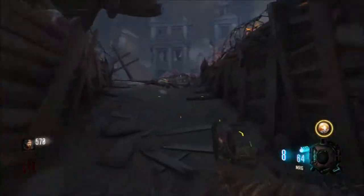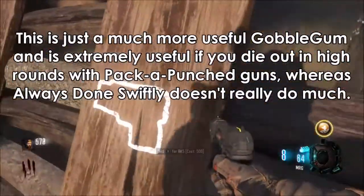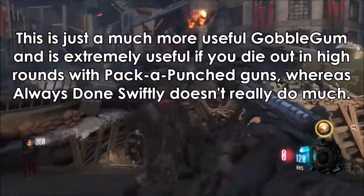Anyway, the winner is Arms Grace by far. This is just a much more useful Gobblegum, and is extremely useful if you die out in high rounds with Pack-a-Punch guns. Whereas Always Done Swiftly doesn't really do much.